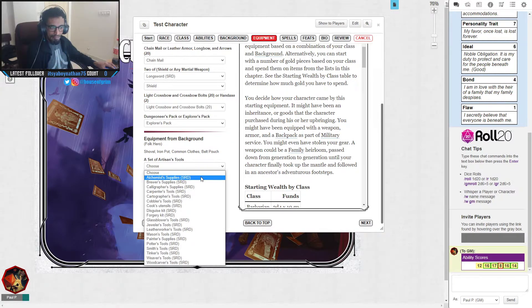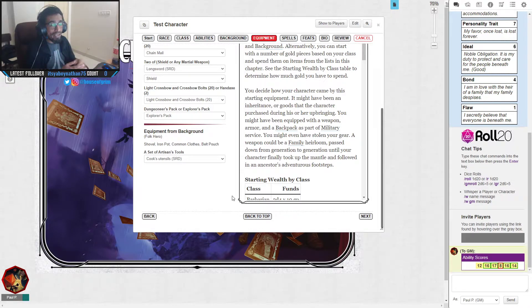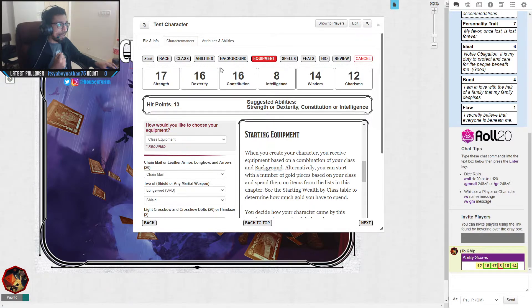Because of my Folk Hero background I get to pick one more artisan's tool — let's go with Cook's Utensils so I can cook on the road. Whenever the party takes a break I can cook food and help people recover. Remember: you're roleplaying a character, not a pool of infinite stamina. You need rest and food, or you'll suffer exhaustion. Your dungeon master will often tell you before the game whether exhaustion rules are in play.